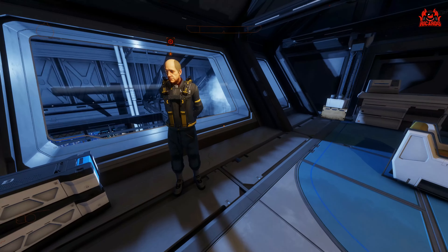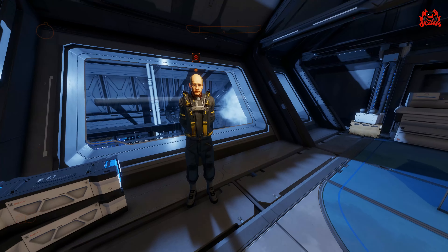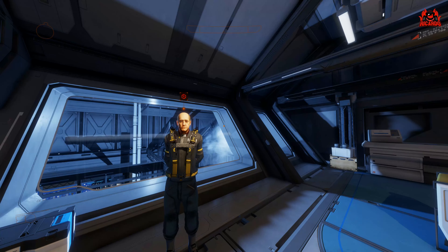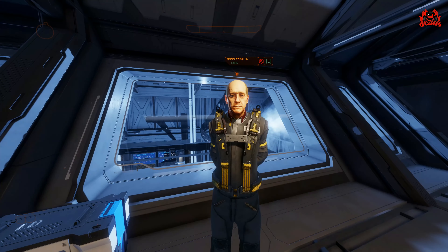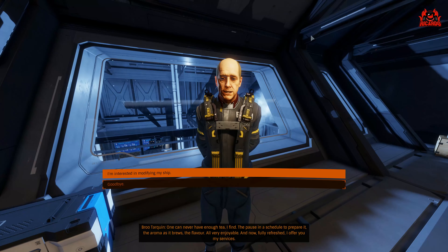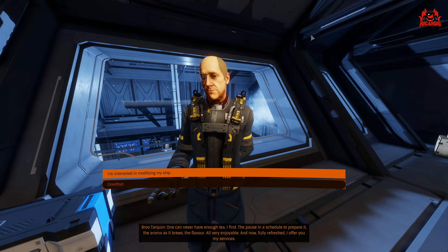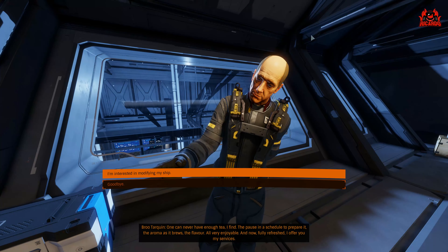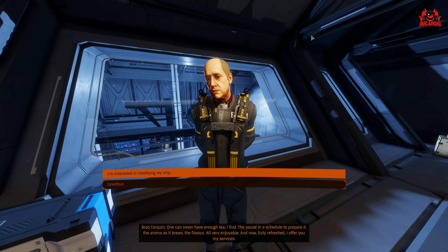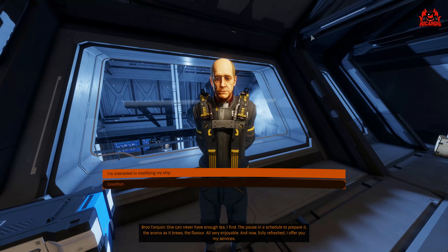Going back into first-person mode you're back to the experience again, approaching Brew Tarquin as you would normally do. Pressing E on PC — or whatever it will be eventually on console — will then gain you access to his engineering side of things. Again you get a little more words of wisdom from the engineer, and if you're interested in modifying a ship, no worries — in you go.